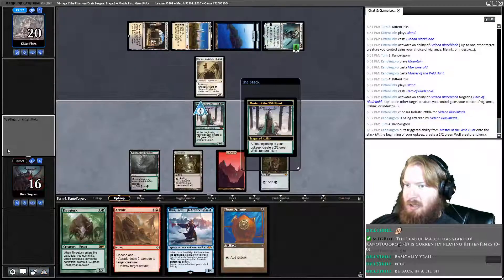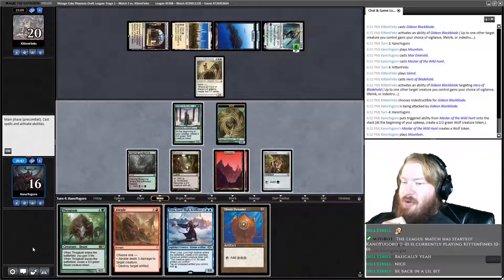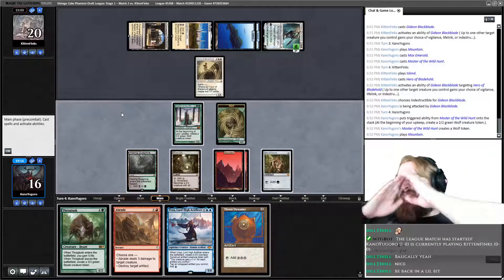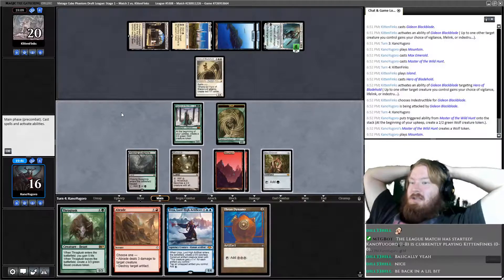Give Gideon Indestructible and attack — no block, mega Wolf. We draw a Mountain, play a Mountain. What do we do here? We can play Thran Dynamo and nothing else, or animate Mutavault and kill Hero before it ever attacks, but then they kill Mutavault. We can actually play Thran Dynamo and animate Mutavault and kill Hero. We can have him fight the Wolf and kill Hero with Abrade. We can cast Thragtusk. I think the play is to abrade Hero, fight with a token, animate Mutavault, and hit Gideon for 2, take him to 4. He does have his exile mode active, and it's stopping Hero from attacking, which is a deal.